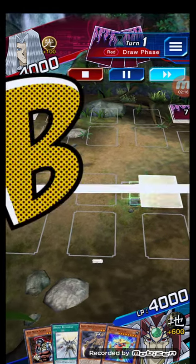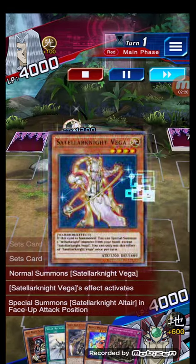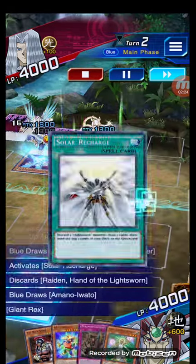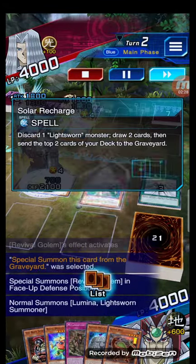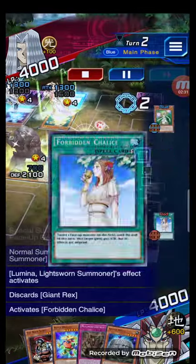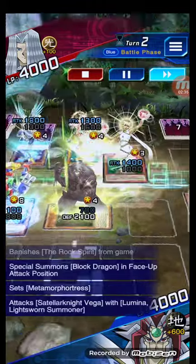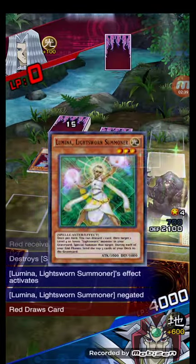So just as you can see, since we have Solar Recharge we can discard our Raiden, and with Luminate we can special summon back the Raiden. However, we actually got hit with Forbidden Chalice here, so he didn't negate our effect. However, Black Dragon is still negating every monster. Now our opponent is close to losing.